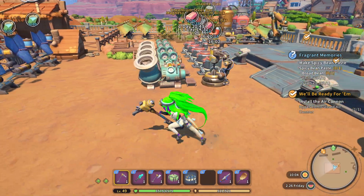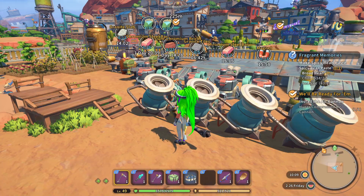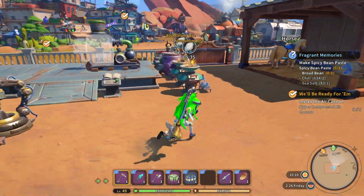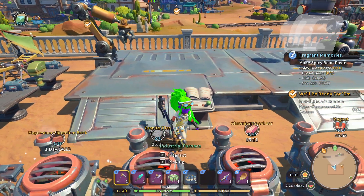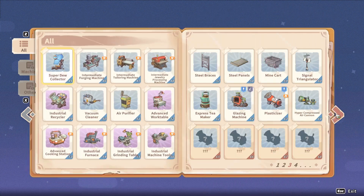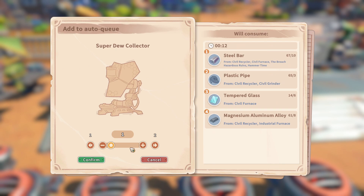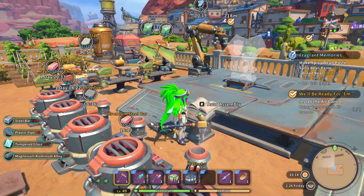So how does she assemble stuff? Let's see how many dew makers we can make in the queue. Let's look at the dew collector. We have no more tempered glass.